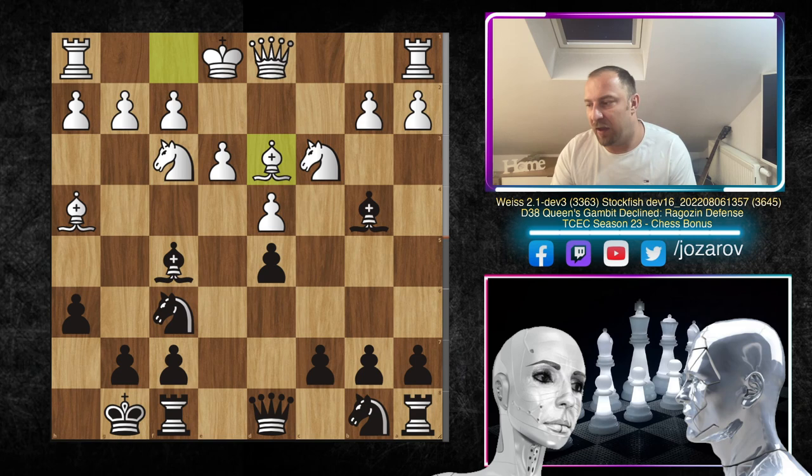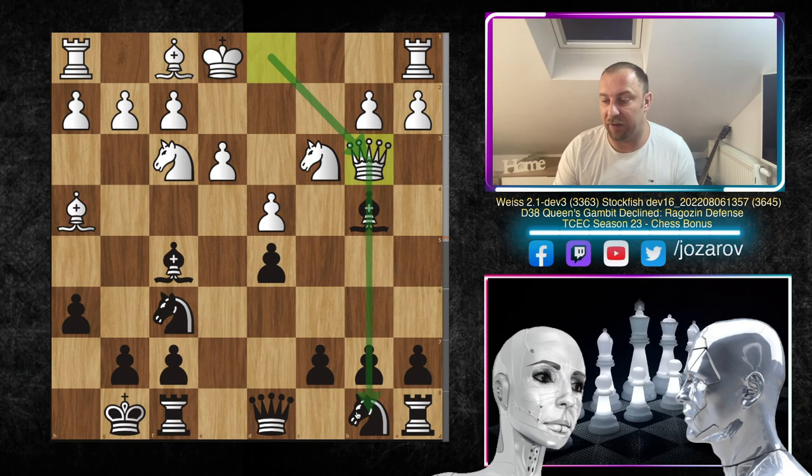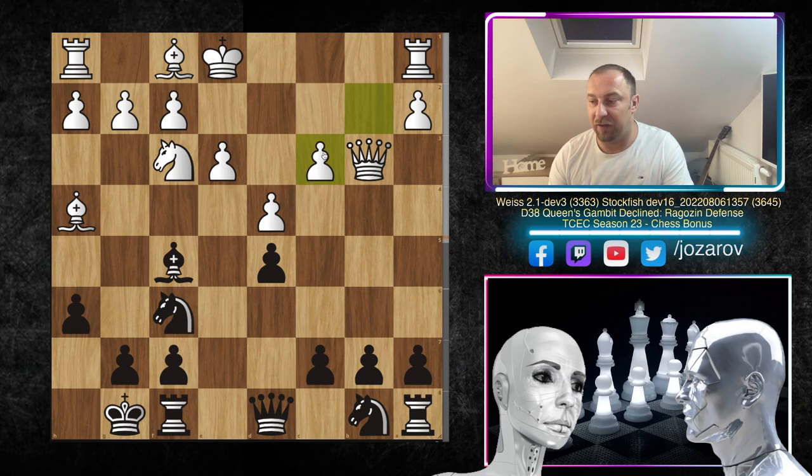So bishop to d3 is not a huge problem for black. That's why after bishop to f5, white played queen to b3 — a decent method you often see against the Ragozin. Now there's tension on the b-file, the bishop is on the b-file, and by playing bishop to f5 black also left b7 a little bit unprotected. That's why bishop to c3 was played by Stockfish 15.